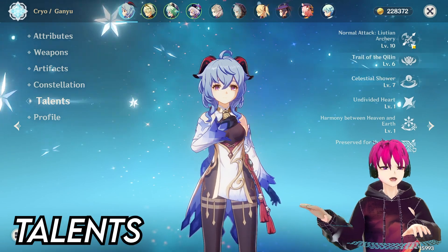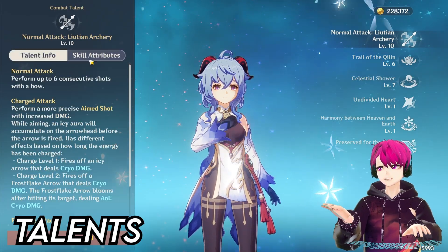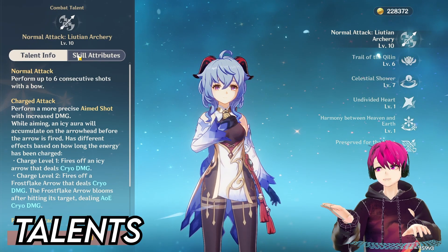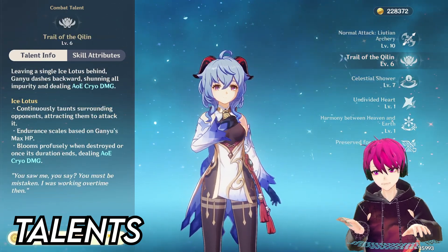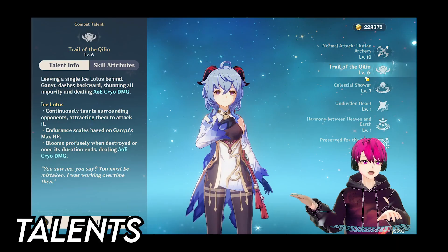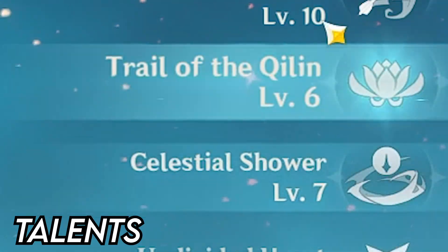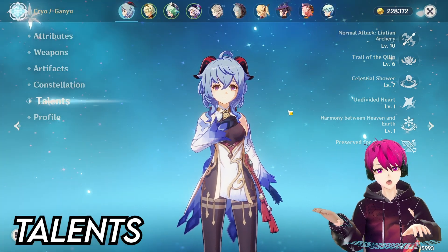Finally, for Talents — if you're going to main DPS Ganyu, prioritize the Attack Talent first, as this is going to be the main contributor to your damage. On the long run, you can upgrade these. If you're going to go for support, then upgrade the skill and burst first. Don't upgrade the normal attack if you're just going to use her for her skills.